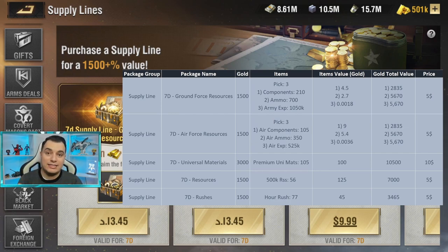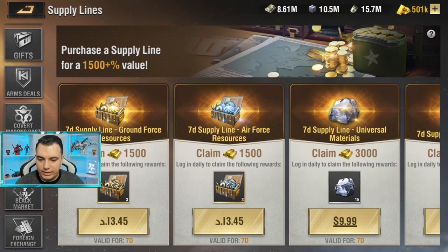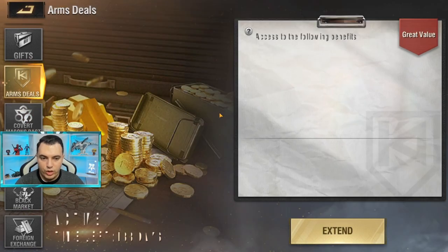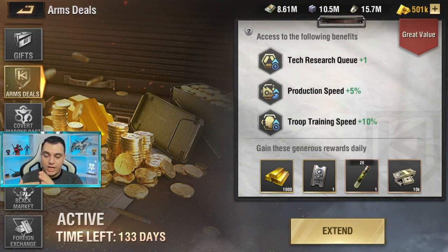That said, highest gold value doesn't mean you should always buy that one — it depends on what you actually need. If you have plenty of resources but want premium units, the resources package isn't the right choice. The point is to compare this against other packages currently in the game. In upcoming videos I'll show comparisons with packages like Arms Deal and Covered Masons — the monthly packages — and one of them is probably the best package in the game.